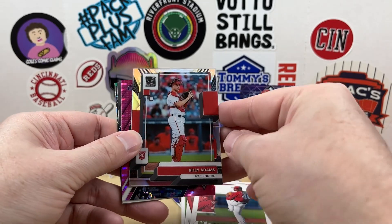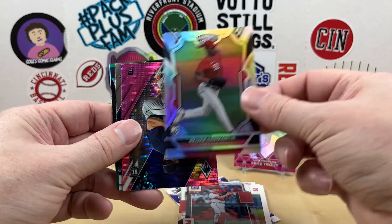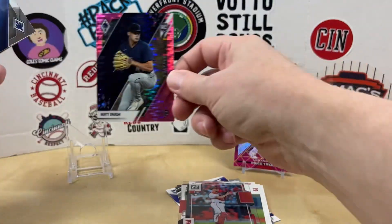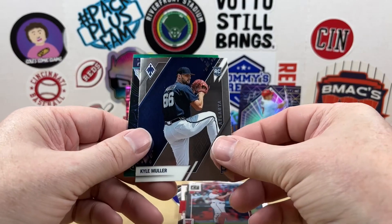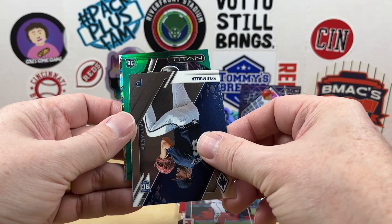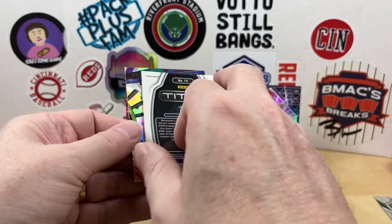We have a Riley Adams, clearly Donruss, a Reaver San Martin rookie for the Reds PC hit. Pink pulsar — not exactly what we're hoping for — with the Matt Brash, but still those are cool looking cards. Then finishing out with a Phoenix of Kyle Moore, and looks like we have a green — it's a rookie, it's a Titan. We're not going to see a logo — who is that? It is Jose Siri. I pull so many Jose Siri cards.